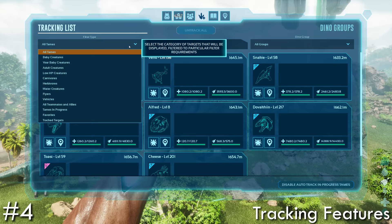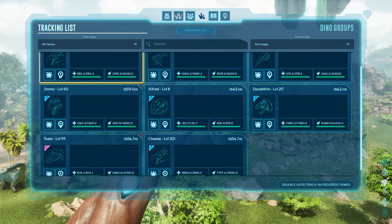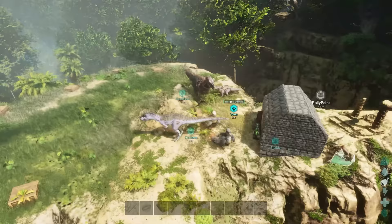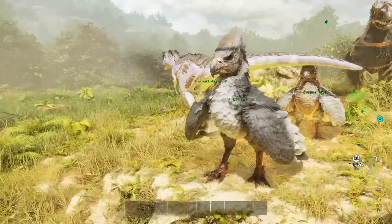Tracking creatures is now much more than just simply tracking dinos currently in progress. You can track every single creature that you own on the map — by selecting to add to POI you'll get given a location of every creature that you've named, where they are, so you never have to lose anything ever again.